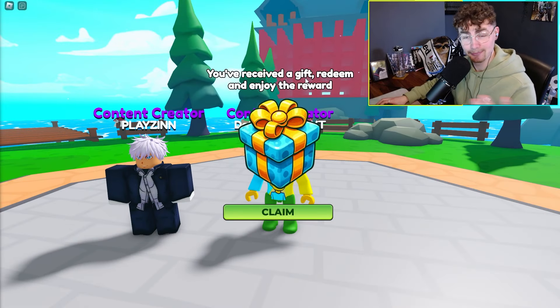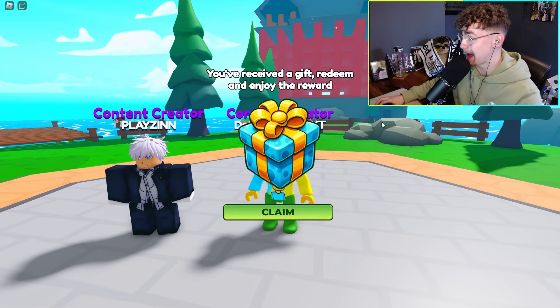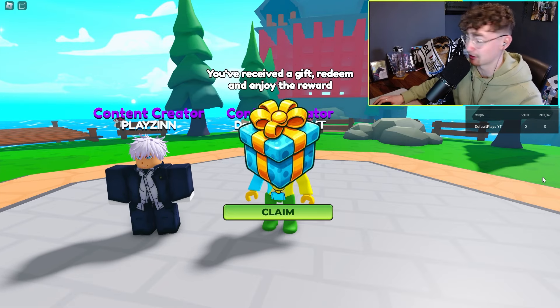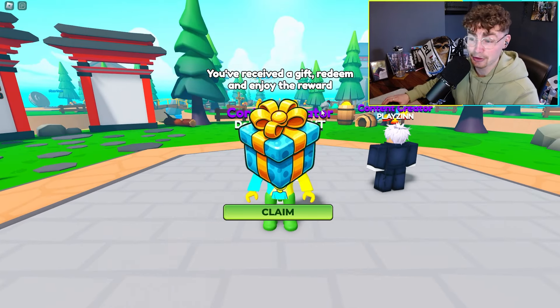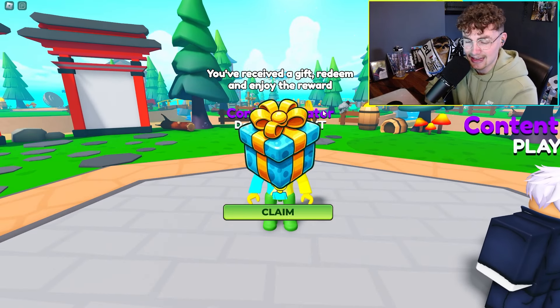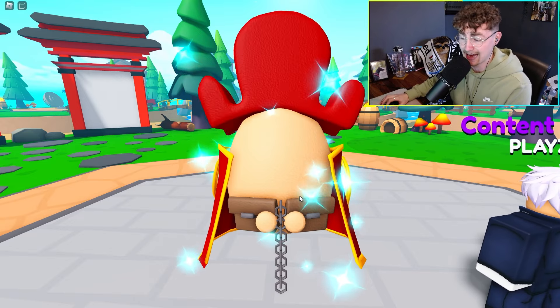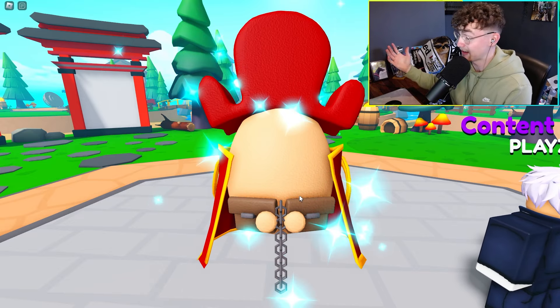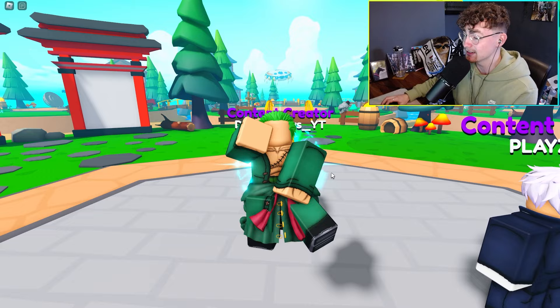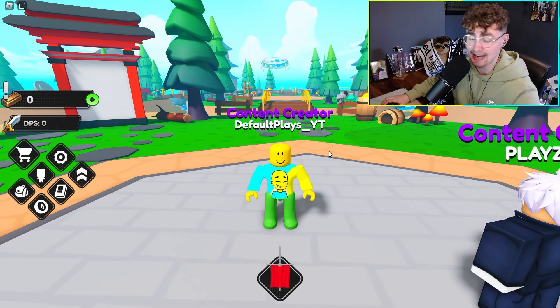Welcome to Anime Odyssey simulator today. There's a bunch of testers in the server playing — the developers have been going absolutely crazy on this game recently. So I may as well put my efforts in and help test it while showing you guys. We received a gift, so let's click on that. Looks like there's an egg — we're hatching right off the bat and we got a Zorro.